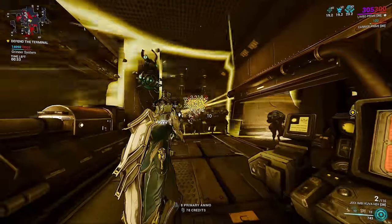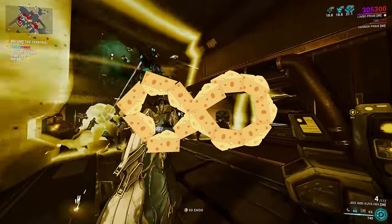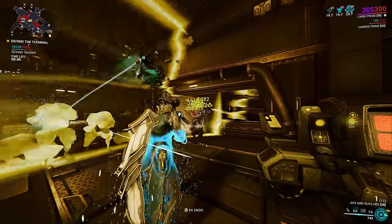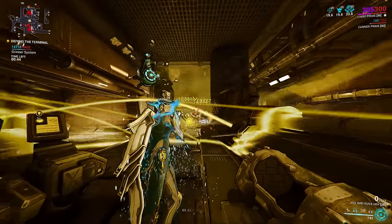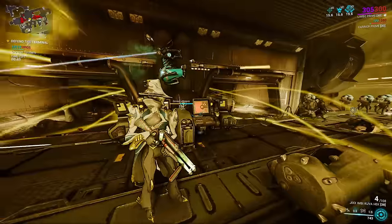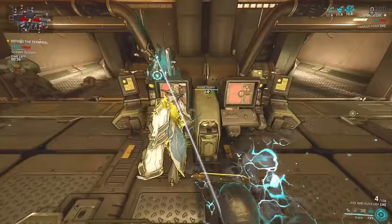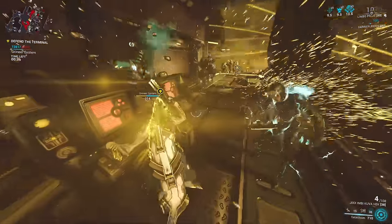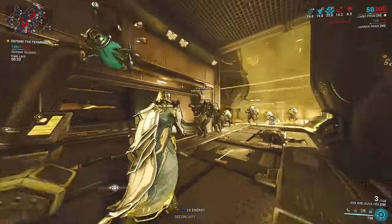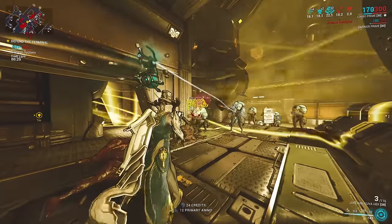Slipping into Limbo's rift plane is his passive and can be maintained indefinitely — that's infinite cheese. There is only one downside to Limbo's cheese: certain units, notably Eximus units, can attack across the rift and are immune to Stasis. Arson Eximus can ruin Limbo's day pretty quickly. That said, dealing with a couple of heavy units far outweighs having to deal with an entire mission, and you can just run past the Eximus units in spy vaults.